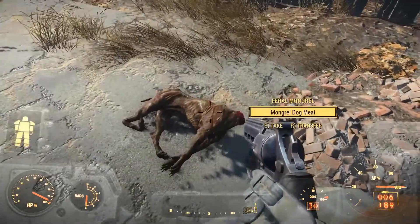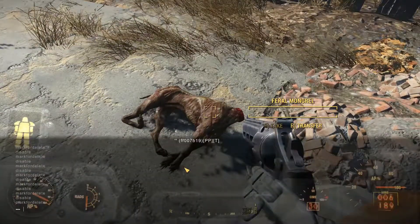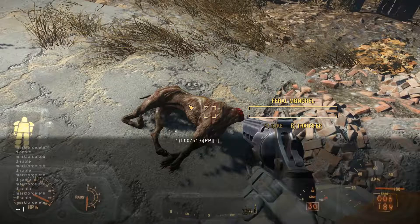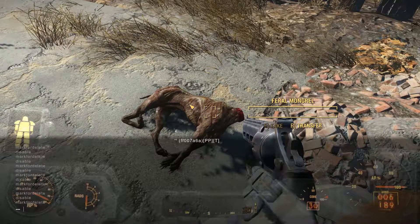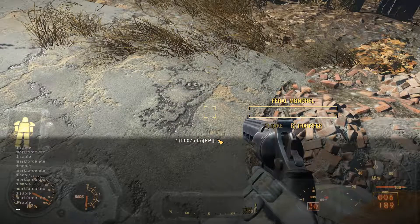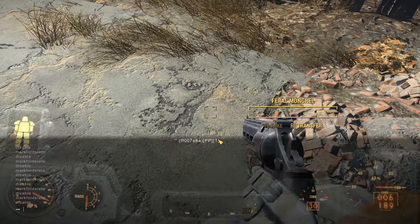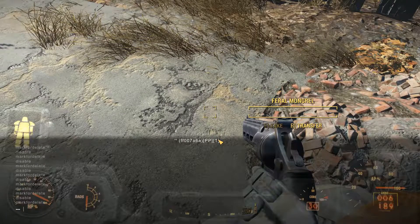So now I'm back here. I look at the body — get that Dogmeat out of there — hit the tilde key to open the console, make sure I'm clicking on the thing I want to get rid of. You'll see the ID right here, then you type in 'disable' and voila, it disappears. It disappears visually and you can't interact with it anymore, but it's still in the game. So what you need to do is also type 'markfordelete', and then it will be tagged so that when the system does its cleanup, it will get it out of the game entirely.